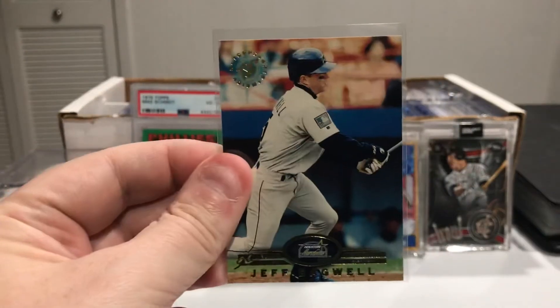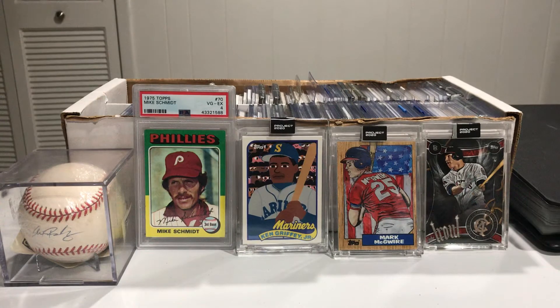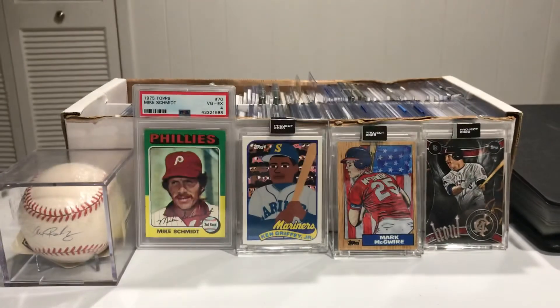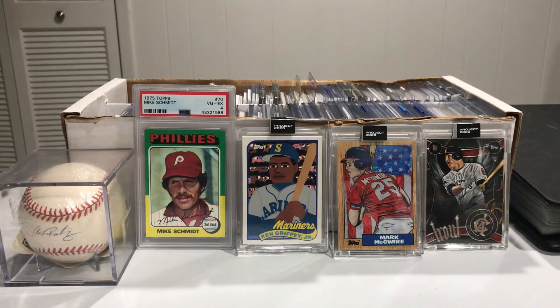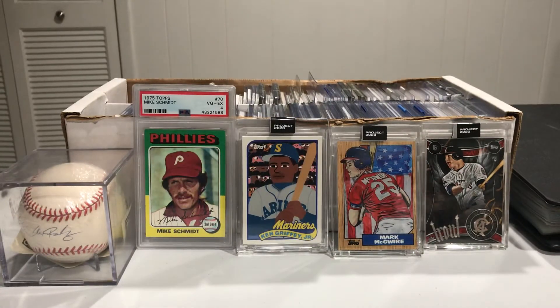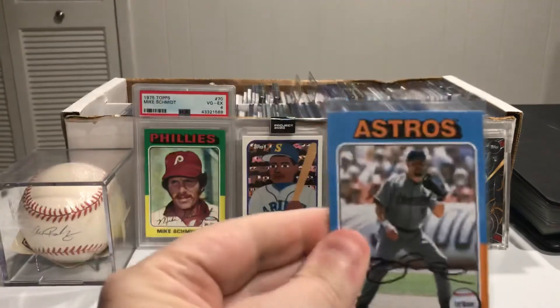Another Stadium Club. We've got the Topps 50 Years — it's 2001, there's Topps 50 there. Got a Finest, and this one's actually still got the peel-off protective label on it as well — I try to keep those on when I find a card with it, it stays there. This one is a 95 D3 — moves it around a little bit, has a tiny 3D effect.